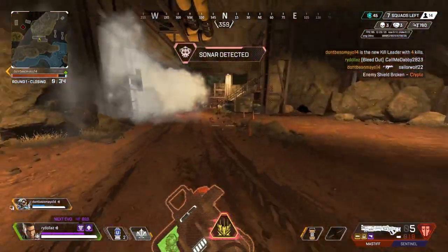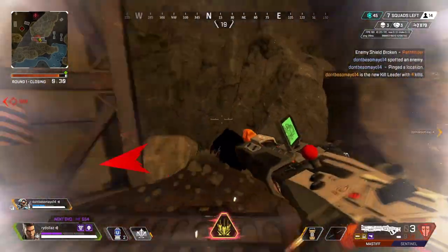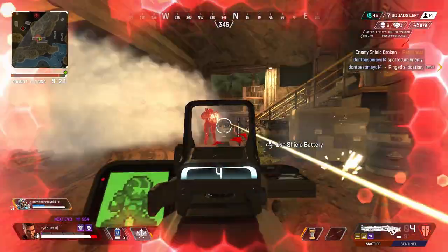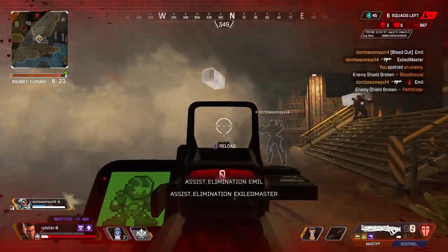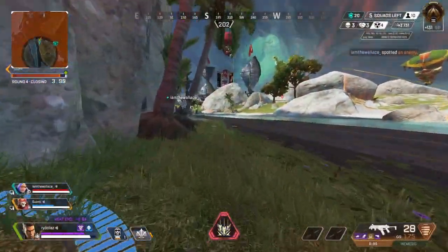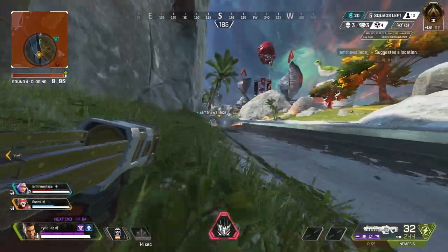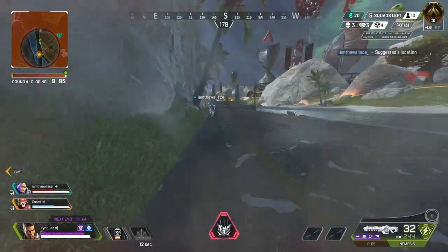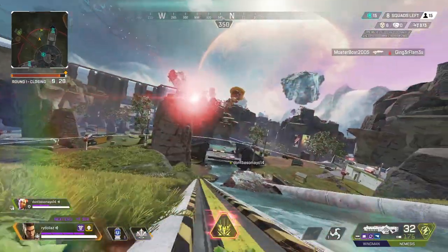A big reason Bangalore has risen in the meta the past few seasons is maps with wide open spaces you need to rotate through or fight in. Smokes are very useful as a rotation tool. And because Gibby isn't a staple meta legend anymore, Bangalore takes on some of his responsibilities in a squad, with smoke serving as a pseudo-bubble. Provide cover for your teammates to heal, when they're in danger, or when going for a res. Do what you have to do to keep yourself alive first, but don't play selfishly.